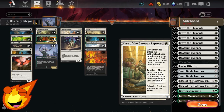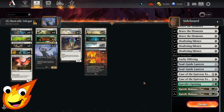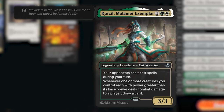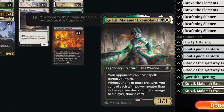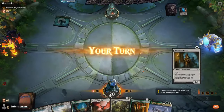Guide Lantern is your best graveyard hate option. Case of the Gateway Express from the Murders at Karlov Manor set is an auto-include for cheap spot removal and a little extra pump for go-wide strategies. Garrik's Uprising can give your creatures trample to push past chump blockers when the board gets gummed up. Finally, Kutzil, Malamet Exemplar is a legendary cat warrior that prevents opponents from casting spells during your turn — that first ability is what we really want.